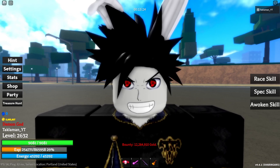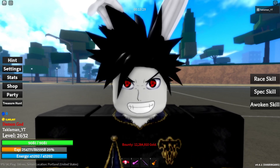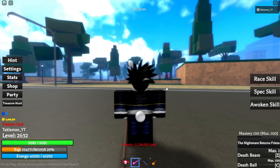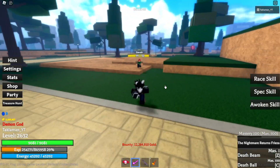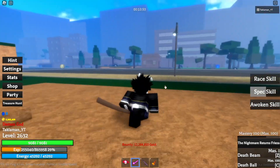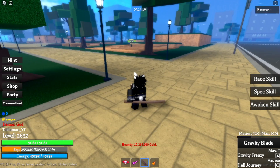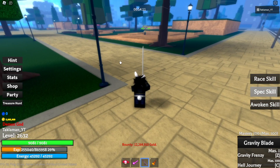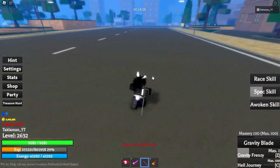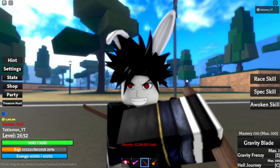Now we have Naka's Mangekyou Sharingan. When activated, the user's next ability will be a guaranteed crit. Let's try it out — use the V, hit him, yep it's a crit. Let's try again: use V, then C — yep, guaranteed crit. That is Naka's Mangekyou Sharingan.